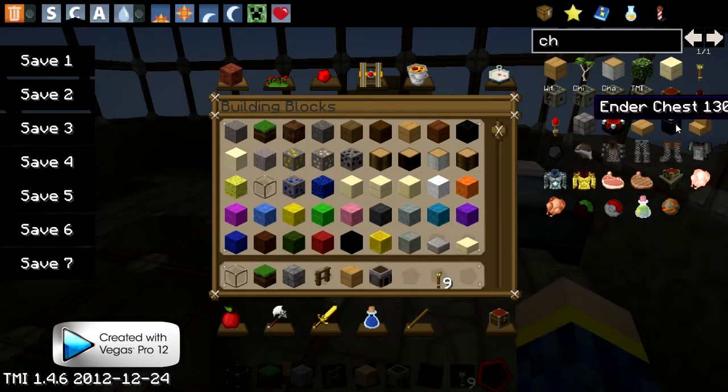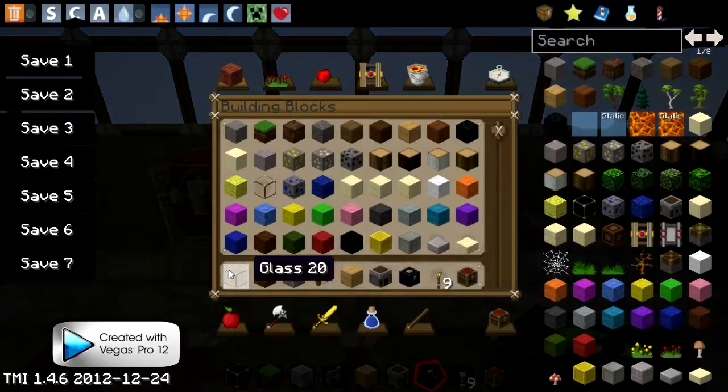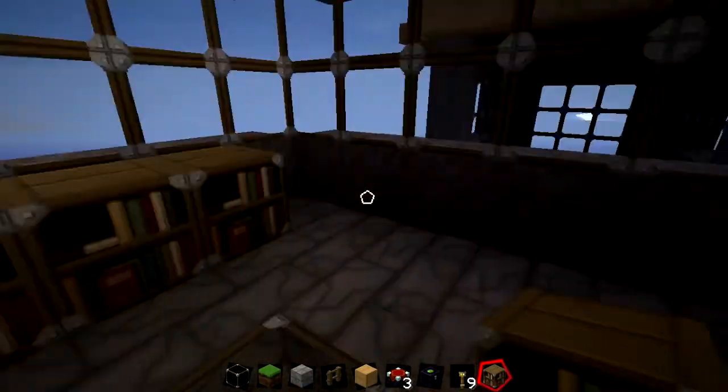Just grab some stuff from too many items. I'm sorry that it's like first person, because it was really hard putting it in third person at the transfer video — I've got Windows. I've explained it all in the last part, so yeah, watch that one, then you'll understand.